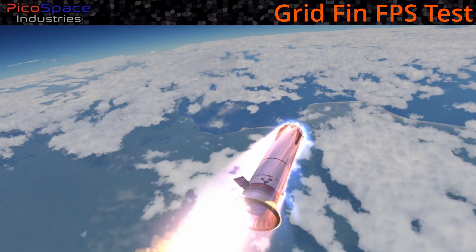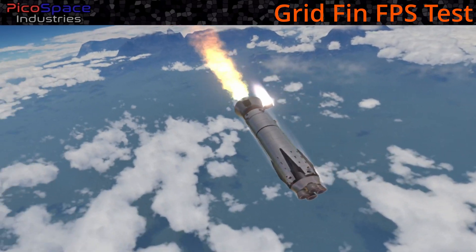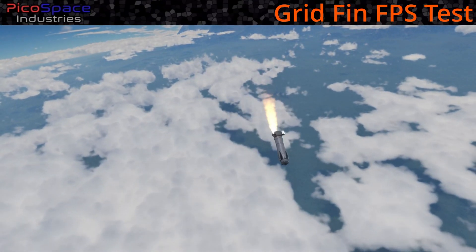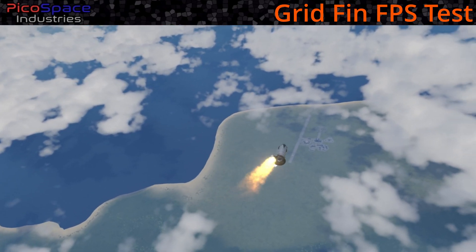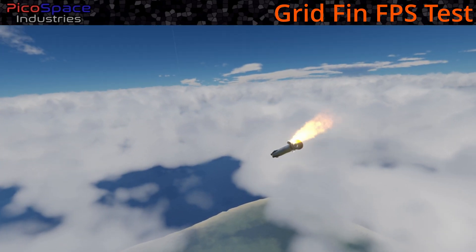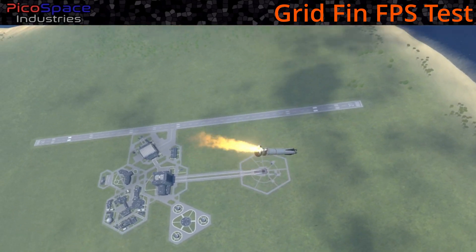Getting pretty close now but it looks like we lost one of the grid fins — only three remaining. Two of the grid fins have actually burnt off, meaning we came in fast enough to burn them. The remaining camera views of the grid fins still look good. We're now close enough that all the near-ground mods are activated, but it looks like we're going to overshoot the KSC a little.